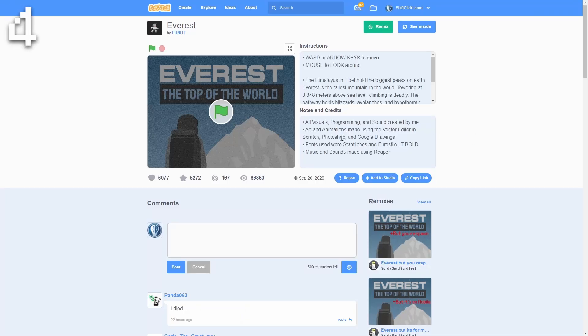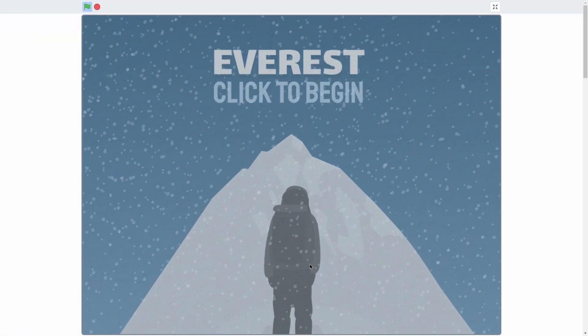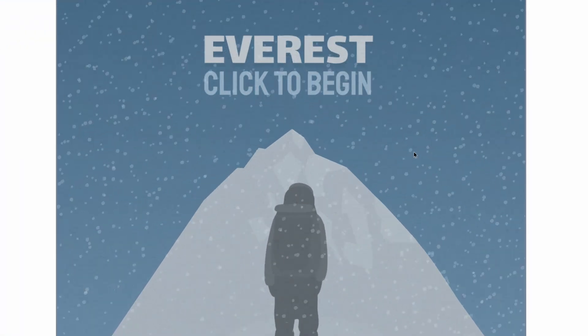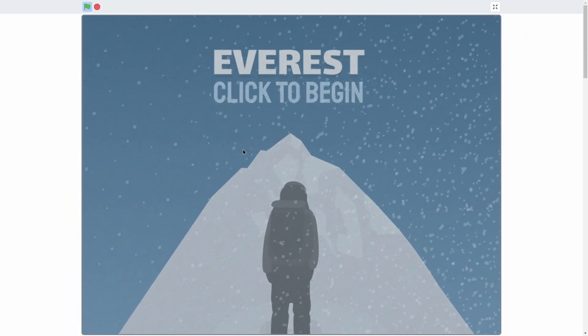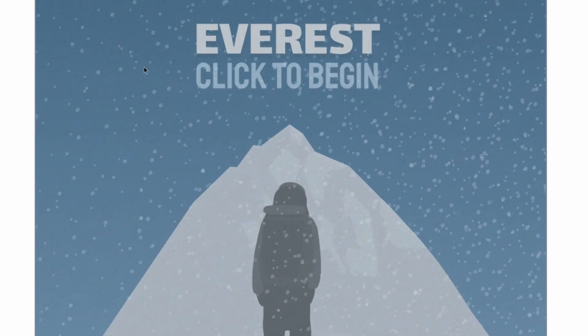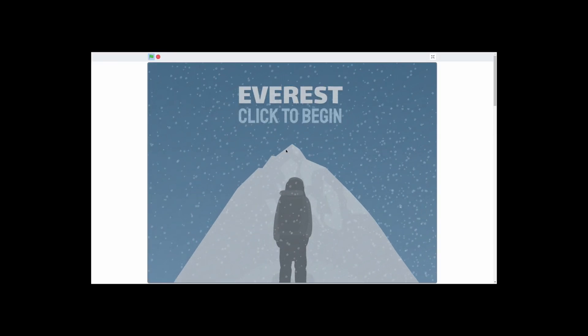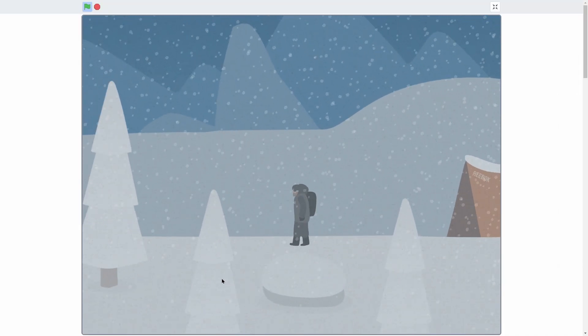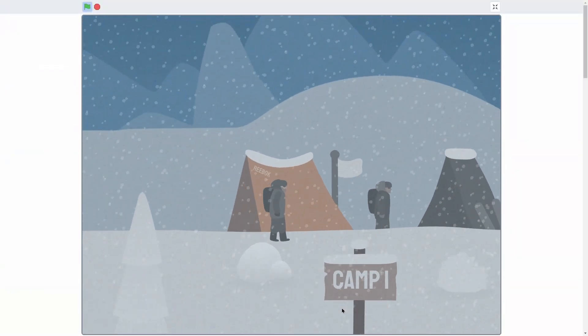Number four on our list, we have a game called Everest by Funnut — we miss you, Funnut. Once we start, you can see a very nice parallax title screen that's super aesthetic and nice looking. Part of the reason I picked this is because Funnut made his own custom soundtrack for this game and it's super good — I muted it for this video because I'm scared of copyright. Once you start, you can see this is a platformer, but the animations and particles and everything are just so cool.